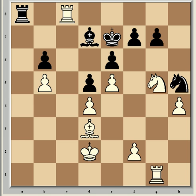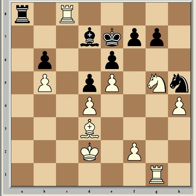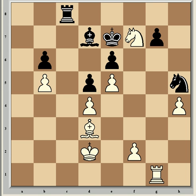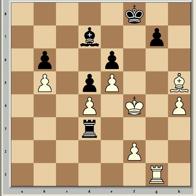Rook takes c8 is the line Kramnik gave after the game, but later he said rook b7 may be an improvement, because after rook cb8, rook takes b8, rook takes b8, rook a1, White is threatening to come to a7 next and retains some pressure. In the rook takes c8 line: rook takes c8, knight takes f7, Kxf7, bishop g6 check, king f8, bishop takes h5. But now rook c4 from Black attacking the d4 pawn, Ke3 to defend it, rook c3 check, king f4, and rook d3 — and here Black would have good chances for a draw, which would of course have been well enough for Leko given the situation.